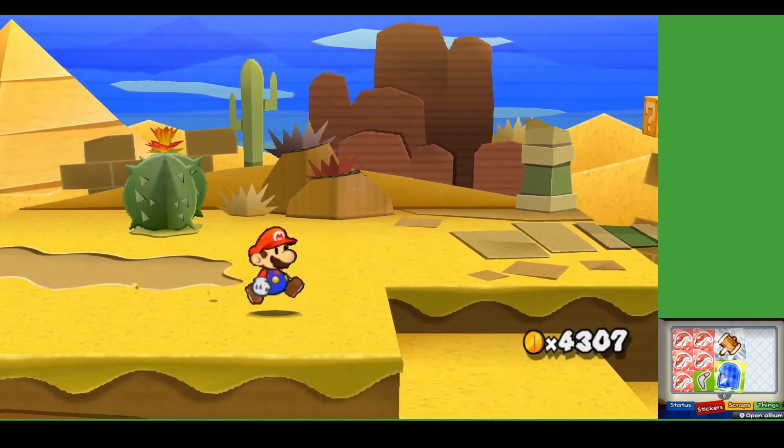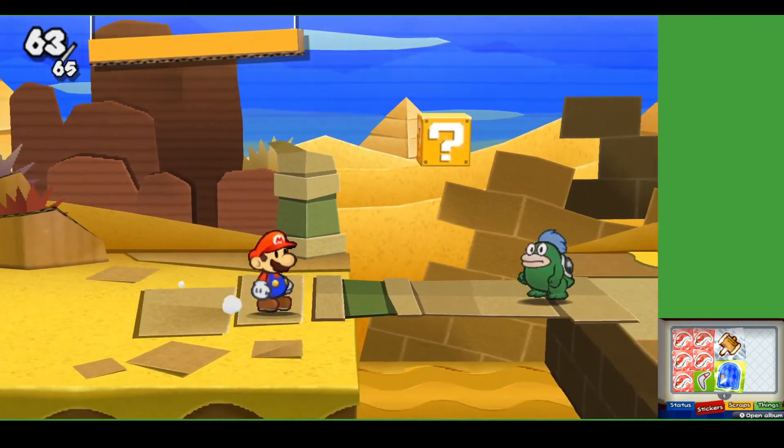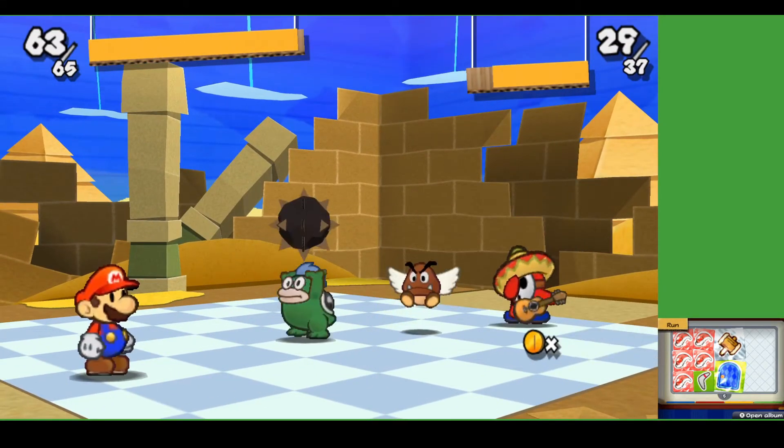The music in this game is so good — at least people seem to agree on that. Okay, there's a block there. Spikes — get out of here. I guess this is a new enemy, right? I don't think we've seen the regular spike.